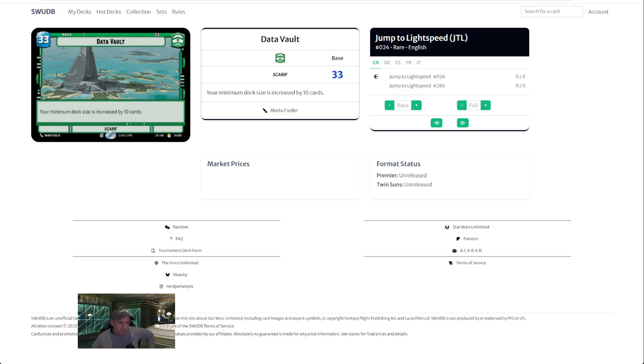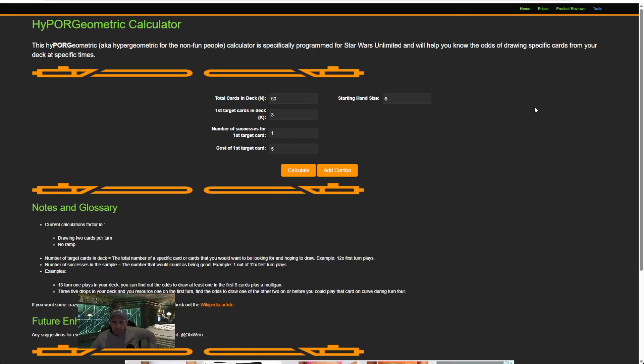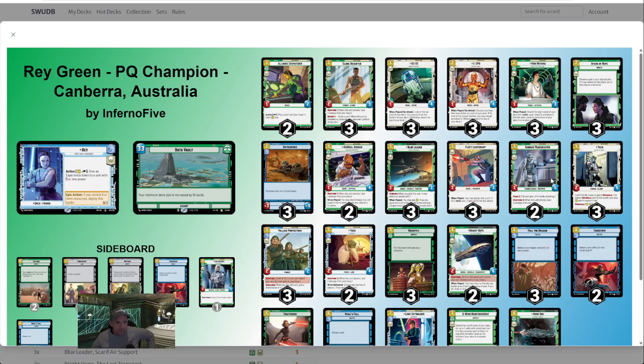For this I use a hypergeometric calculator — I'll link it in the description. Our friends at Porg Depot have a tailored Star Wars Unlimited one on their site. It allows us to put in the number of cards in our deck and it will give us a probability of drawing a first turn play, both on the first draw and also on the mulligan. From my Ray deck, I've counted 14 first turn plays across the top row. We have a 60-card deck.